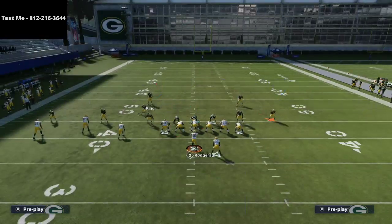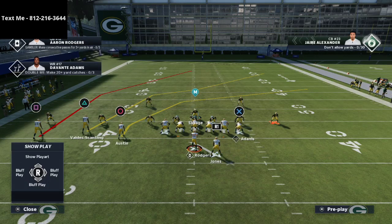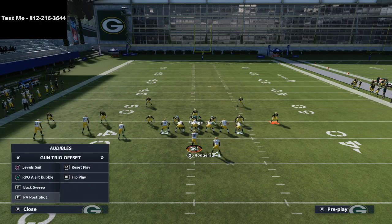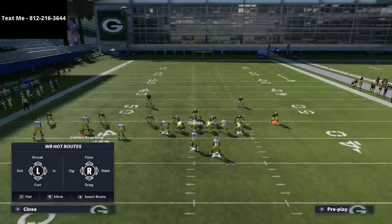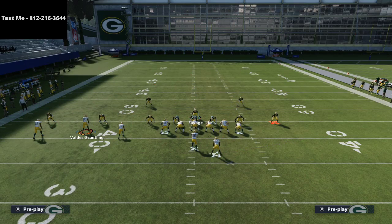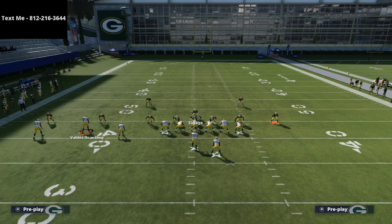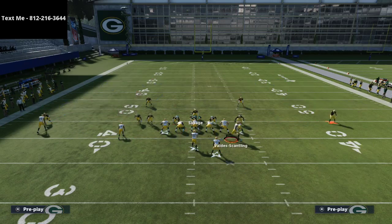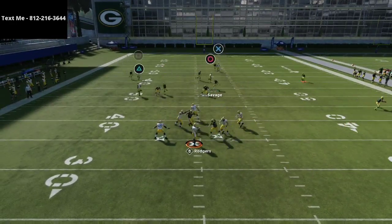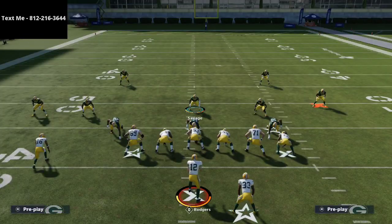PA Post Shot was probably the most common setup. They would have a slant coming to Valdez Scantling, a smart-routed post route over the top, and Davante on a route with a flat pattern to the running back. Then they would motion Valdez Scantling across. The way I would normally defend this — playing traditional Trips Tight End — I was so worried about Adams on the post route. The Cover Four Match defense would have been a much better play call against this.